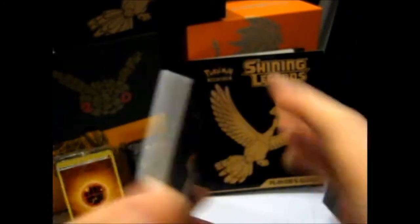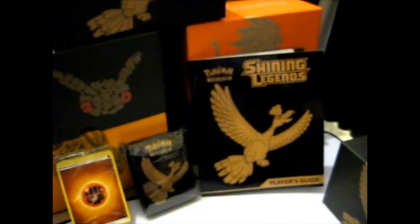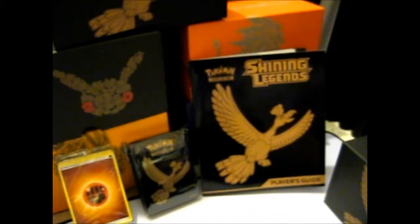There's four of the GX counters. Normally they would have 'Shining Legends' on the back but they don't — just a close-up and far-away image. And they have loads of cardboard pieces — all cut out — which are handy if I need to send things in the post or do other things.